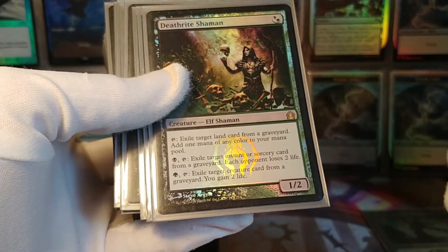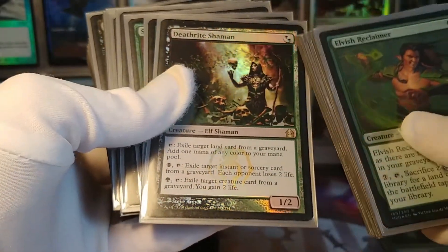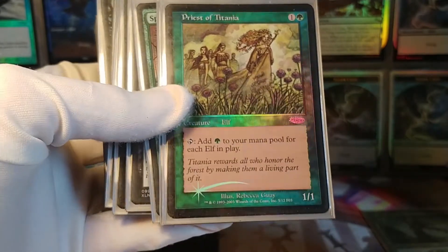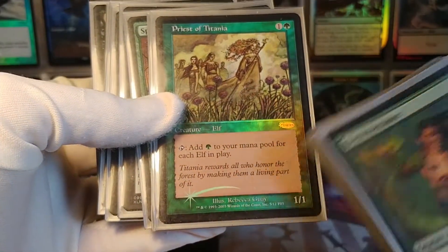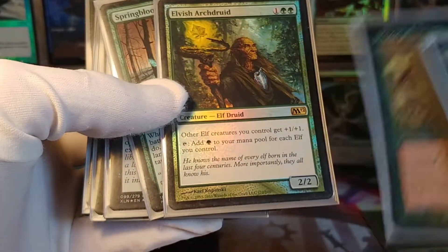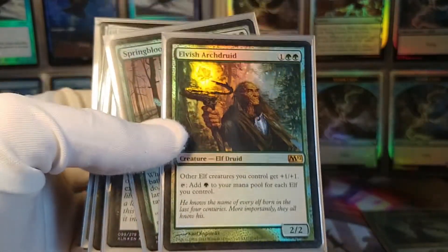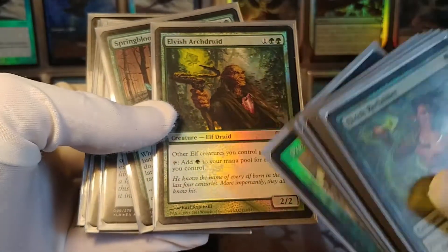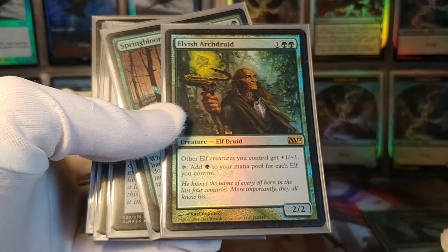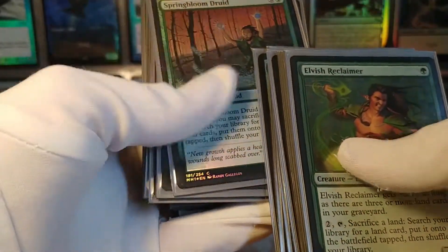Deathrite Shaman can tap for mana but does all sorts of stuff — it's a very powerful card, and again, only one mana. Priest of Titania is one of the mega mana producers, adding a mana for every elf in play — this can get crazy. Elvish Archdruid is the same thing, a little more mana-heavy to play, but also taps for mana for every elf you control. It doesn't count your opponents' elves, but that's probably an unintended side effect of Priest of Titania anyway.